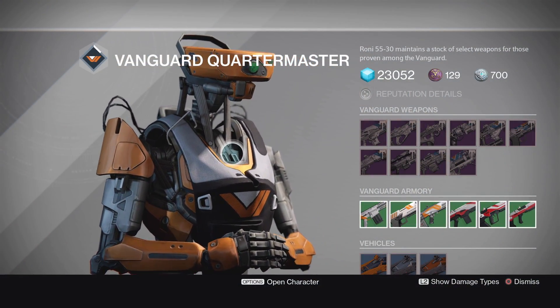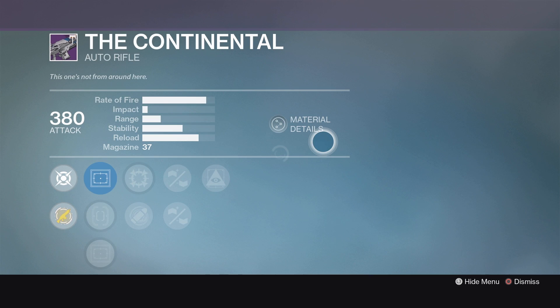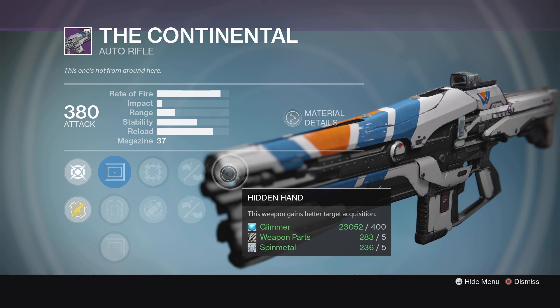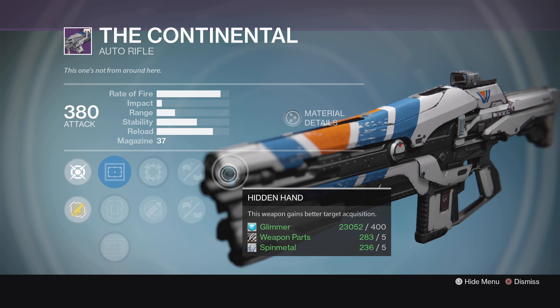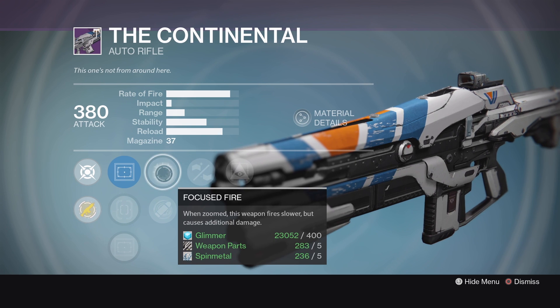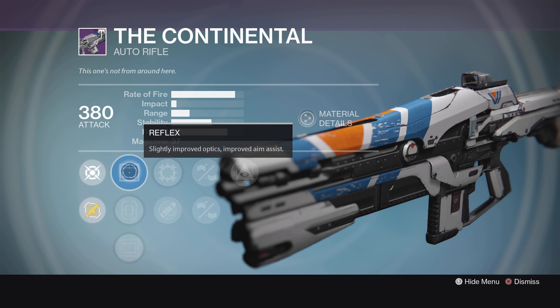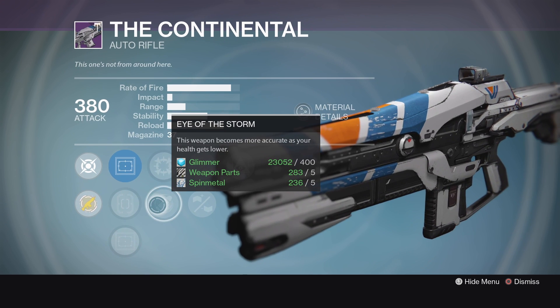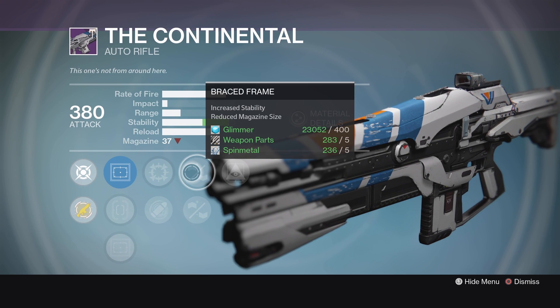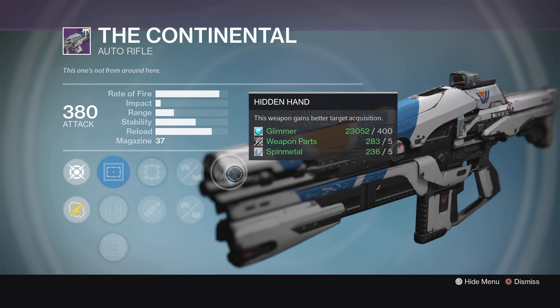Four very interesting rolls from the Vanguard Quartermaster this week. We're going to start off with the Continental Auto Rifle. What I like about this is its combination of Stability and Aim Assist perks. We've got Hidden Hand, Brace Frame for very high stability, then we've got Focus Fire and Eye of the Storm, and then a few Sights. I actually love the Reflex Sight on this. Eye of the Storm can help you out with that accuracy when you need it most. Brace Frame helps that stability, and Hidden Hand helping you with better target acquisition. Not a bad set of rolls.